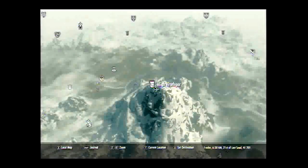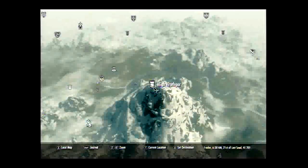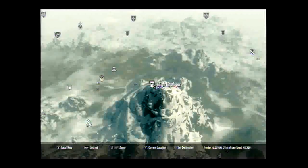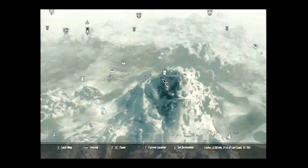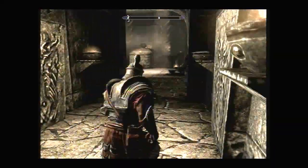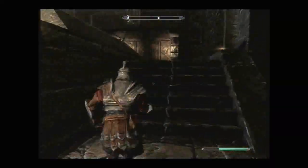You're going to want to be in High Hrothgar and learn your first two shouts from the Greybeards. After you learn those shouts, they will send you on a quest. You can either do the quest or not do the quest — it's really up to you. After they send you on the quest, they are going to be praying up in these two hallways.